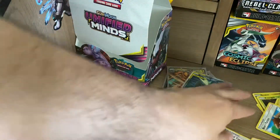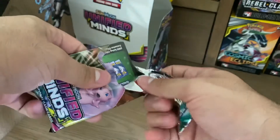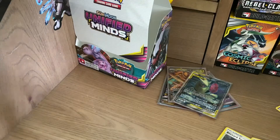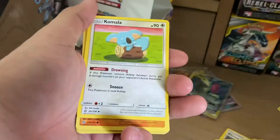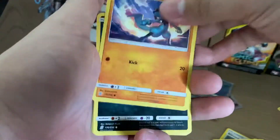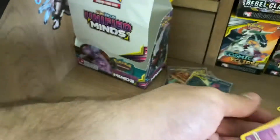On to the last pack here. Will Mewtwo and Mew bless us? That is the big question — I've been saying this the whole pack opening. Short answer: it will not be blessing us. Fairy Energy, Bug Catcher, Mesprit, Kamala, Formantis, Raiulu, Purloin, Joltik, Dratini, Reverse Holo Aegislash, and Exeggutor.